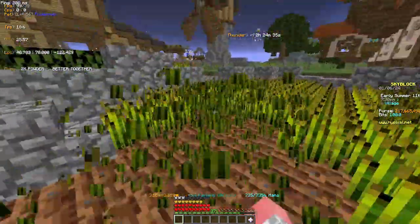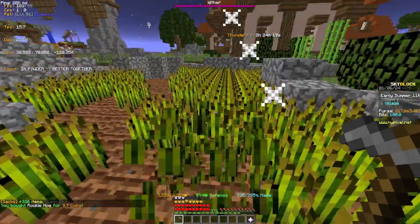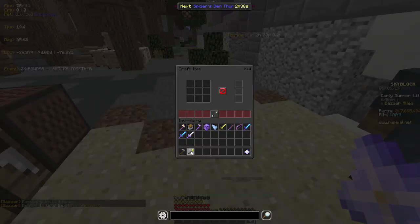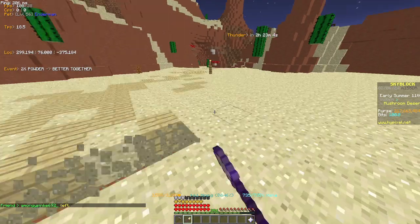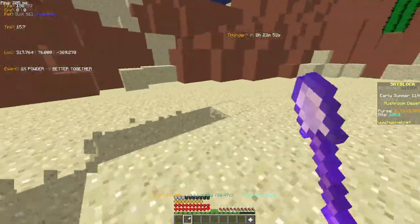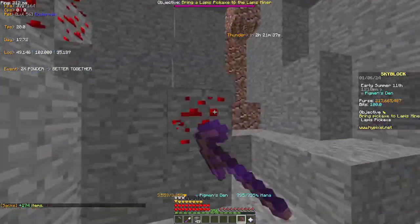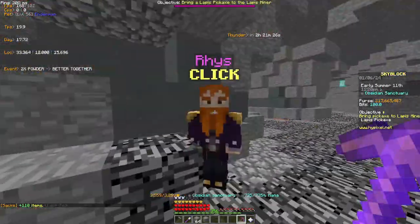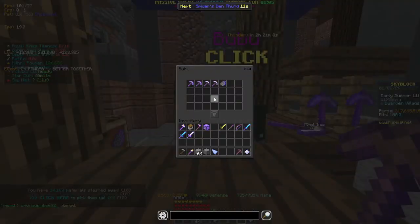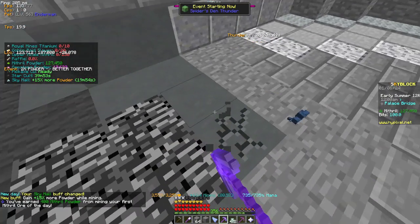So I started off by breaking wheat, as you do, before selling it to the farm merchant to buy a rookie hoe. I then broke more wheat, crafted a golden shovel, enchanted it, and went and broke sand for mining levels. My goal was to get mining 12. I got 10 enchanted coal, 10 enchanted lapis, and 10 enchanted redstone, and then gave it to Rhys, who led me into the dwarven mines. I bought a new pickaxe and did my first 2 mining commissions.